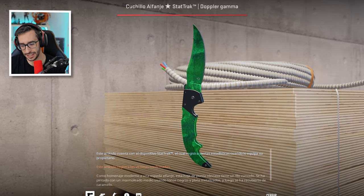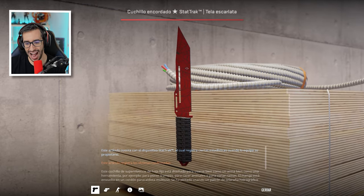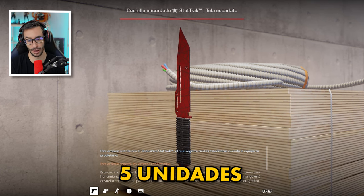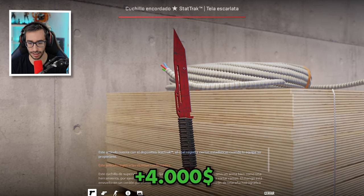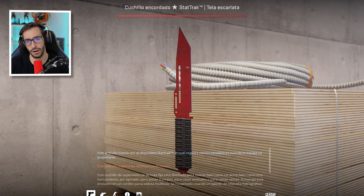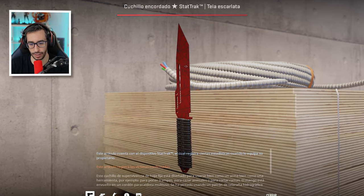And finally, to close out the video, the Paracord Crimson Web StatTrak Factory New. There are 5 in the world and the last price honestly surprised me — I didn't expect it: over $4,000. The Crimson Web is so difficult to obtain in Factory New, let alone StatTrak Factory New, that collectors value it very, very highly.